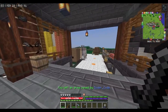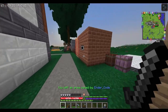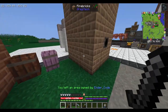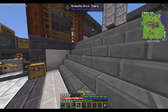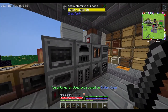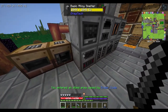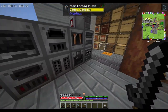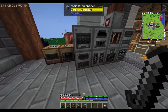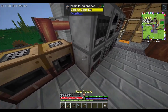Hello everybody, welcome back to All the Mods Gravitas 2. In the last episode we made a bunch of upgrades — we upgraded the electric furnace, the macerator, and the alloy smelter. They're all advanced machines now, they don't just use steam anymore and they work faster.